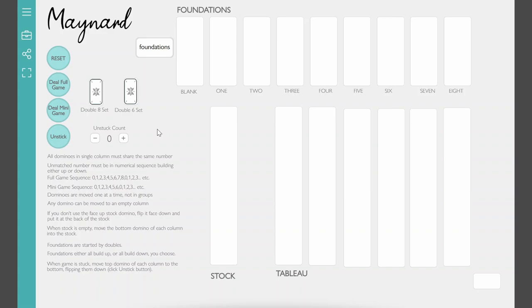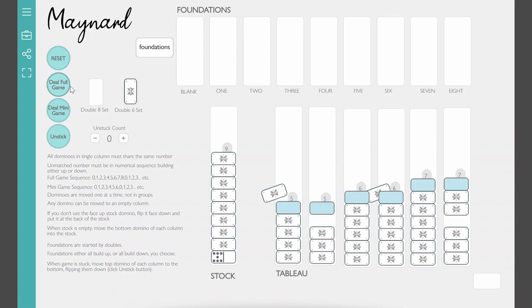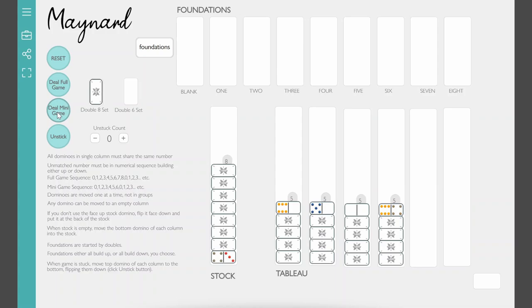The full game uses a double-eight set of dominoes — a double-eight set is like a double-nine set, but you take the nines out. I'm going to press the deal full game button so you can see all these double-eight dominoes dealt out. To the left is the stock with nine cards, one flipped up. Over here is the tableau — six columns with seven, seven, six, six, five, and five dominoes. That's 45 dominoes in the double-eight set.